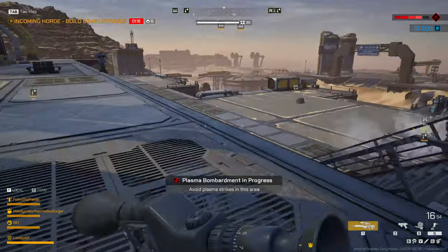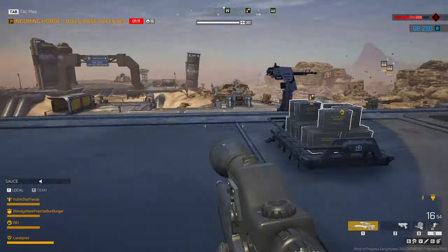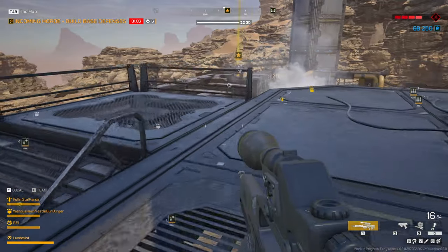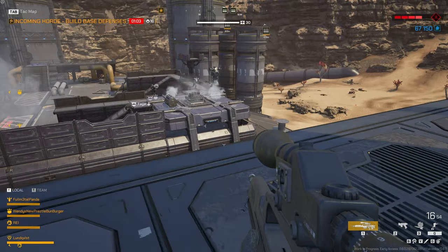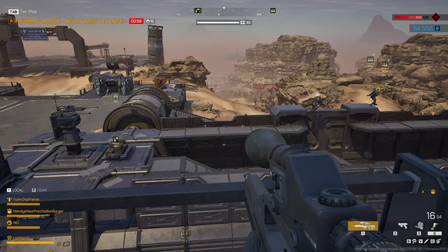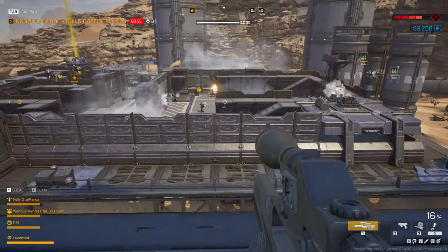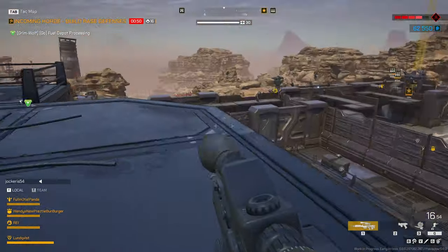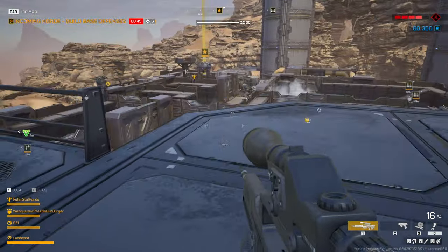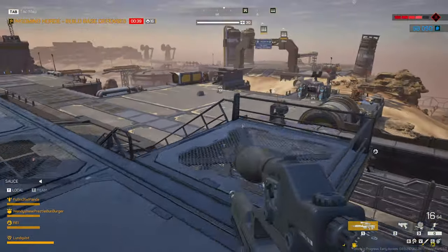Troopers, this sector is under plasma bombardment — expect casualties. Someone put down a machine gun — nice. Basically, everything you see here is built by the players. The players set up this base, design the layout, and with their skills put down different turrets, ammunition, walls, and stuff like that. It's actually very neat to see this mechanic, because we're gonna need this — not kidding.